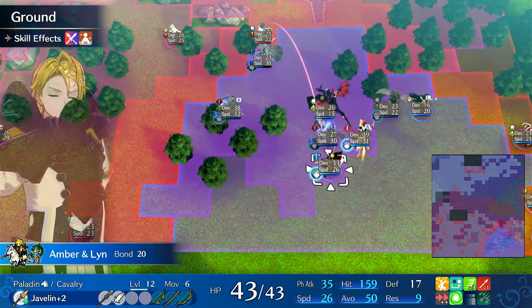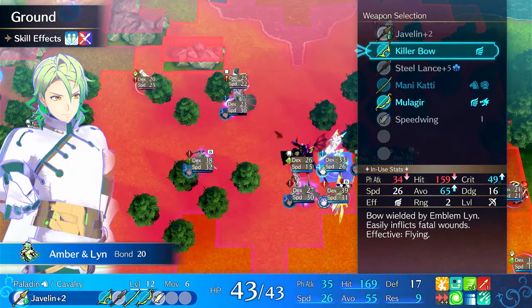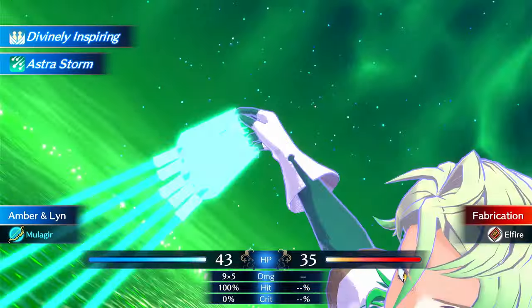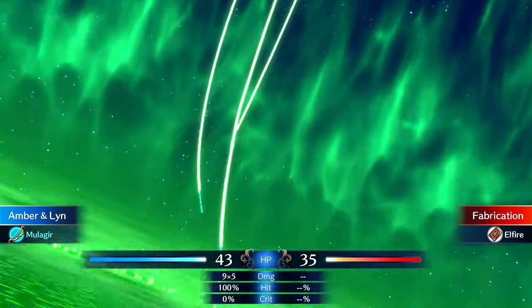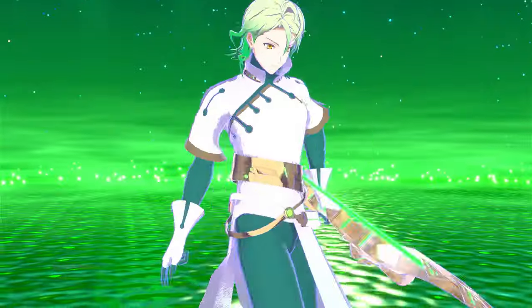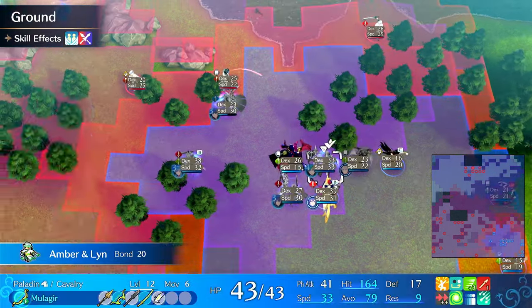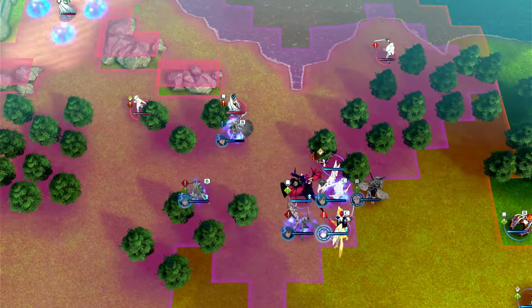He doesn't double some enemies right now on Speed +3, but you can have him use Mulagir to hit range threats. He has a 45% strength growth at base and 55% on Paladin, so every 10 levels you're looking at at least 5-6 strength. As he levels up he gets significantly stronger than most units, and once he starts speed stacking he will start doubling and one-rounding.